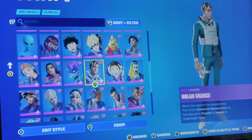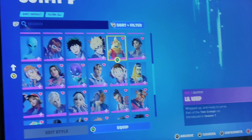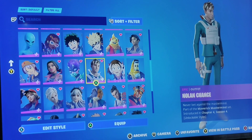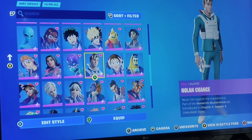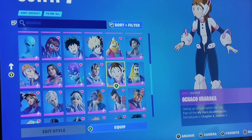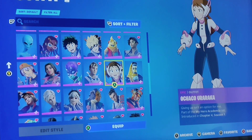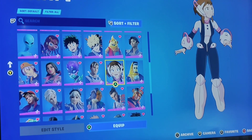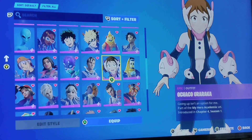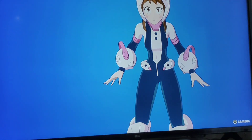No Chance — this season's first skin of the battle pass. I'm pretty sure he's decent, but not too good. Oh my god — my main skin: Achaka, Yuraka. She is so adorable.